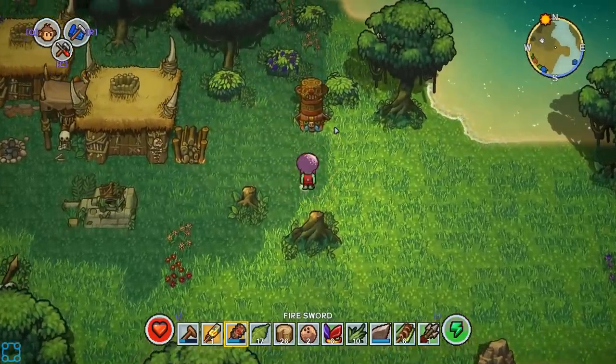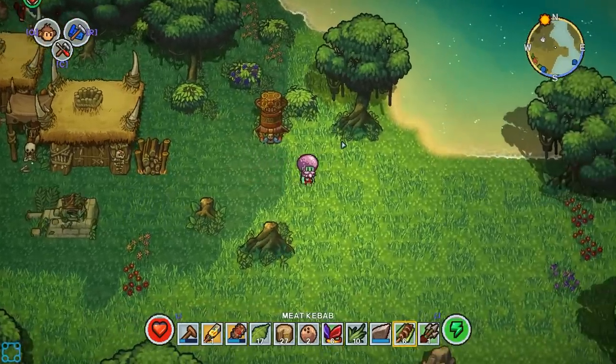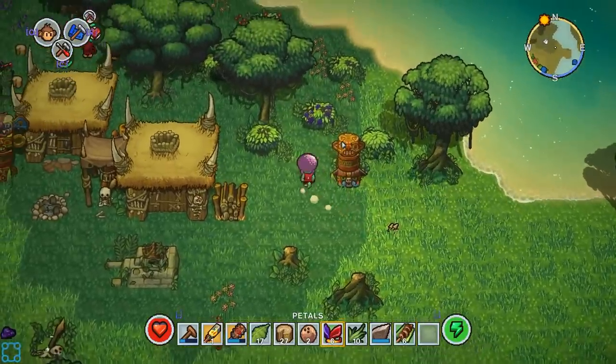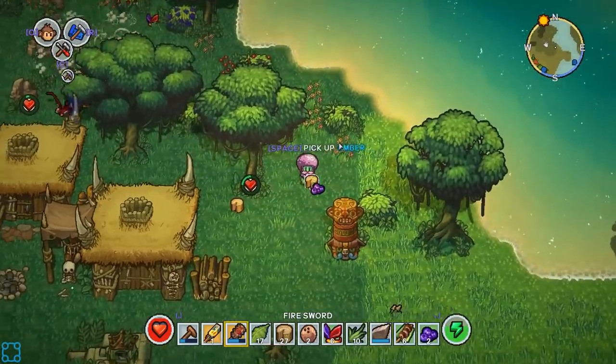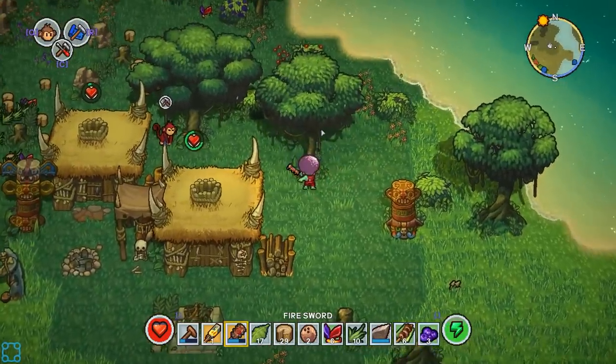I've got 20 — wait, I've got 30 on me basically. 30 plus 17 is 47. I had the right numbers, I just said the wrong numbers. I cannot demonstrate that I had the right numbers.